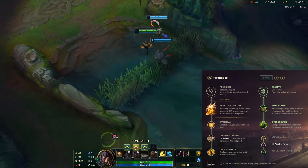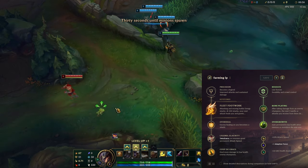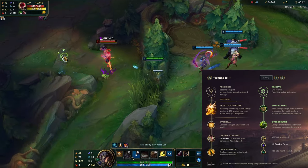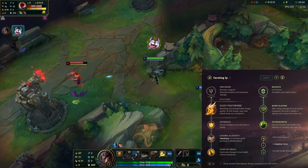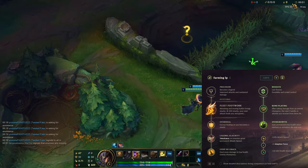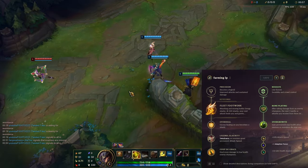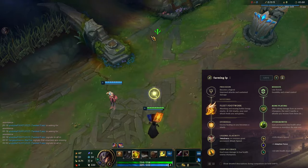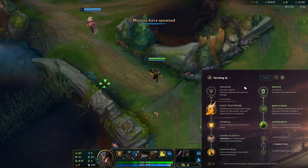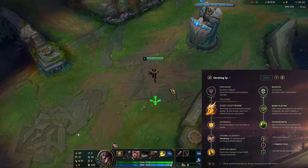We've got the rune page I used, which is Fleet, Overheal, Alacrity, and Coup for AD Twisted Fate. The left page is very standard and you should do it every single time. On the right side I went for Bone Plating and Overgrowth. You could also go for the sorcery page with Celerity and Nimbus Cloak to pop ghost, pop flash, get extra move speed, maybe trade flashes. But if you're versing an assassin in mid lane, I'd highly recommend going for Bone Plating. Against a mage, you could opt for a second rune instead.